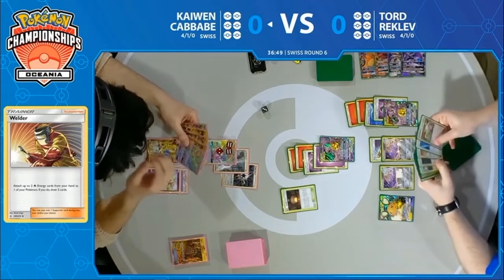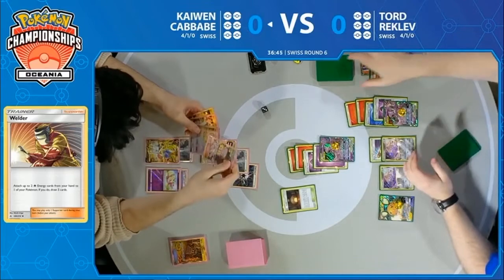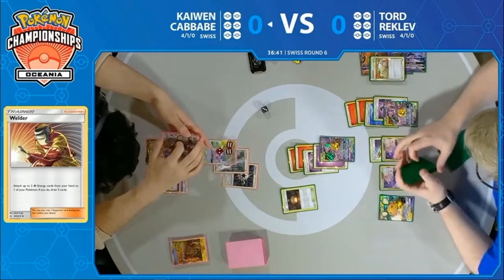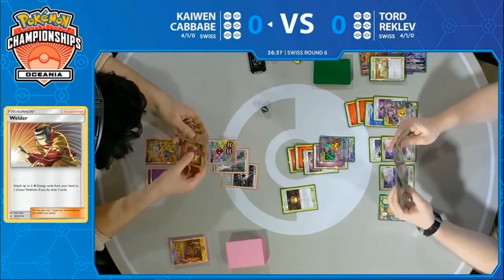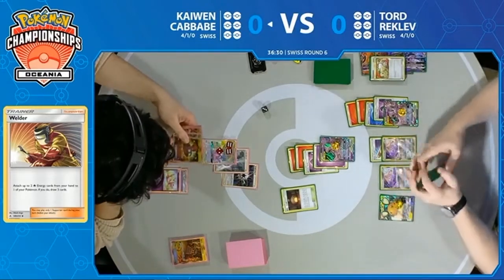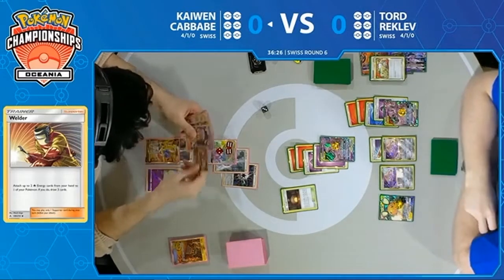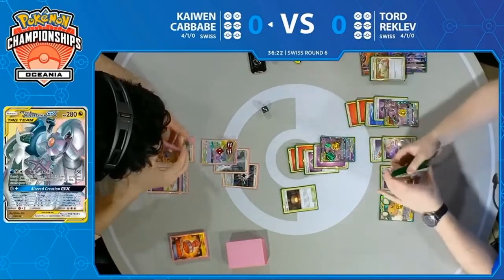This is actually a really great play from Tord. He sets himself up now where Kaiwen doesn't want to lose these energies, but he doesn't have a way to easily swap out right now and he doesn't have an attacker ready on the bench to come in and knock out this Mewtwo. So he is going to have to waste an attack essentially, but he gets to accelerate some energies too. Both players kind of buying that extra turn, giving themselves some extra energies, and really setting up for a big battle in the future.